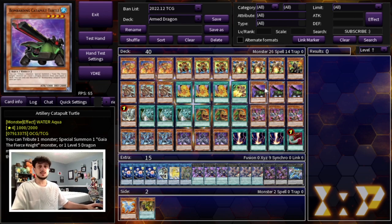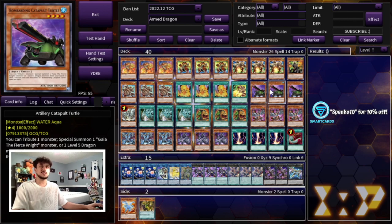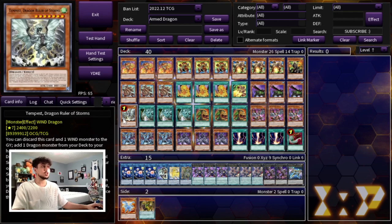Catapult Turtle is really important because it gives you extra copies of your Arm Dragon monsters — it's probably your best normal summon in the deck. It can tribute any monster on the field; most of the time you're tributing itself, then you special summon a Level 5 Dragon monster from your hand or deck. So just like Flash gets your Level 3, Catapult Turtle tributes itself to get your Level 5, and then you can level up from there. That's why we max out on this card.